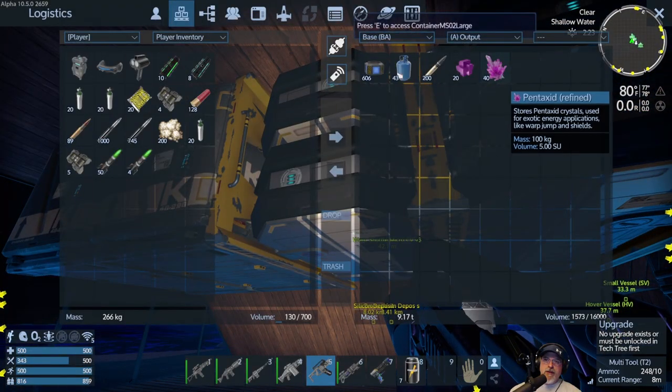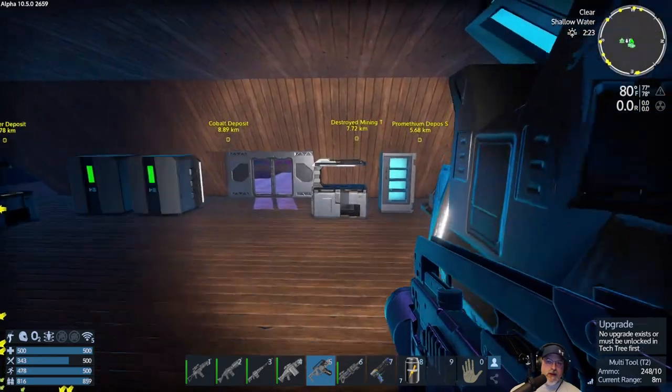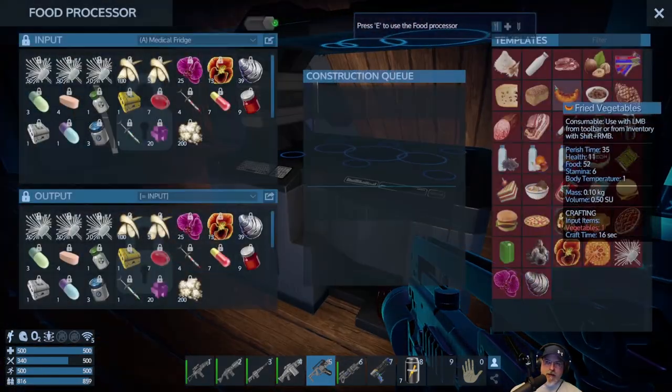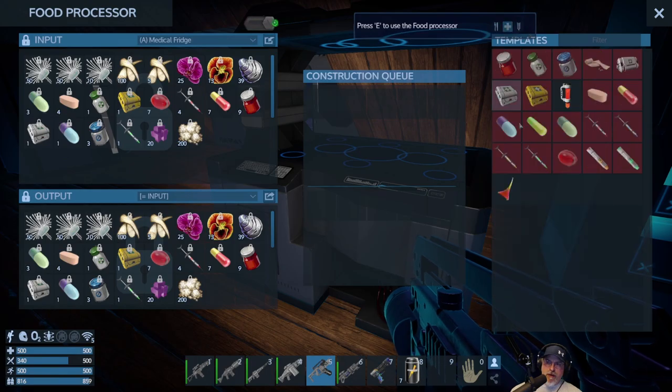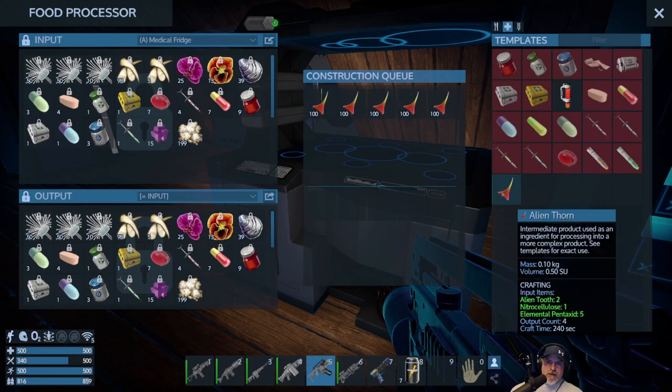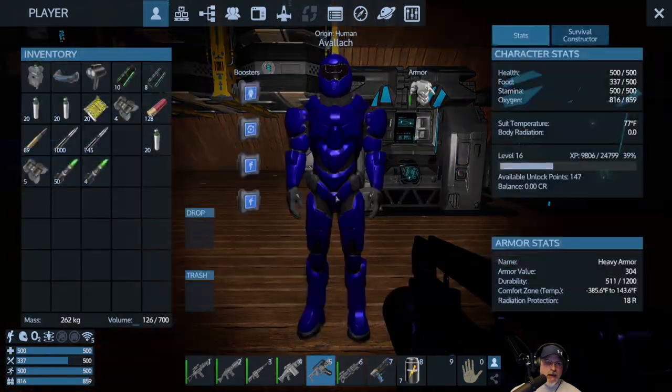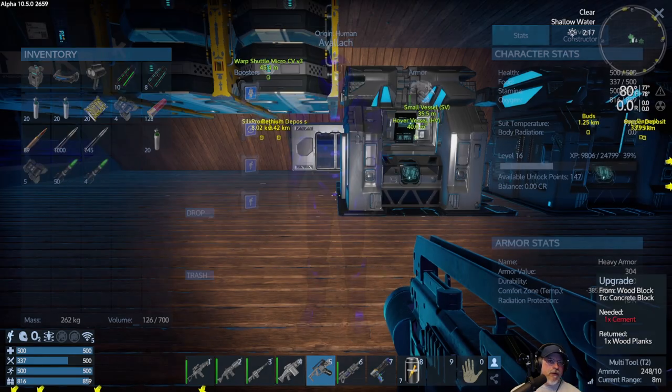Okay, so let's grab this out of here and put this in the medical fridge. Now we'll make ourselves some Alien Thorn — just however many that'll make — and then we should be able to make some medical healing pack thingamadoodles for us. Okay, we're doing good.